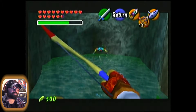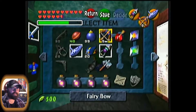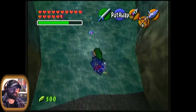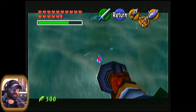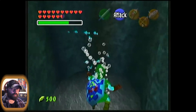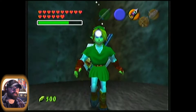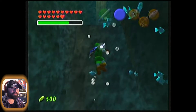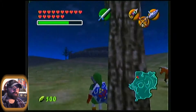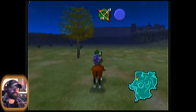We'll take out that Tektite there. Now that I think about it, we actually didn't need the Longshot for this after all. All we needed was the Iron Boots. We didn't even need the Zora Tunic necessarily, because you're only going to be underwater there for a couple seconds. I kind of don't think I can grab that heart piece with my Longshot while I'm here. Well, I could have gotten this before. No matter — we're here now.